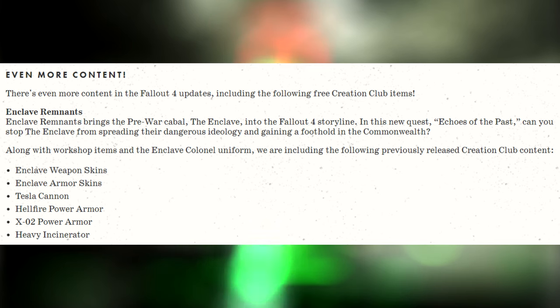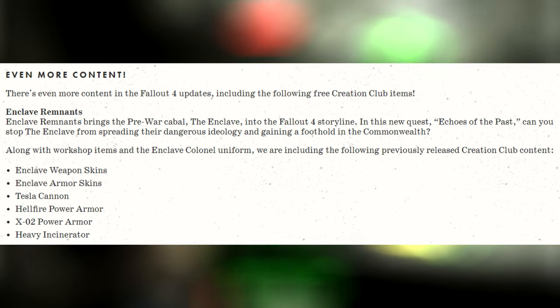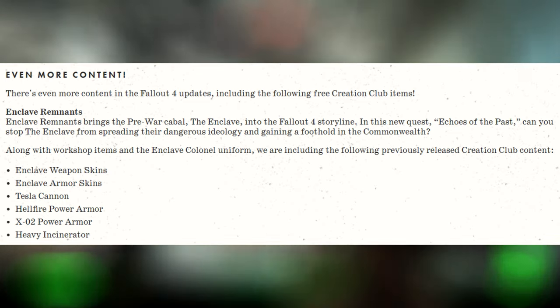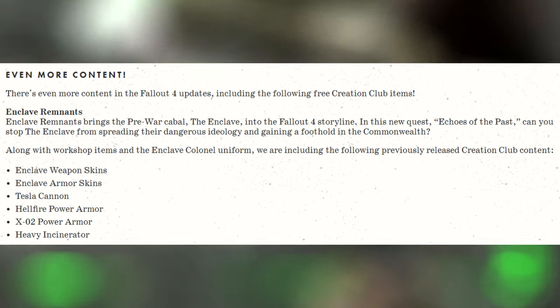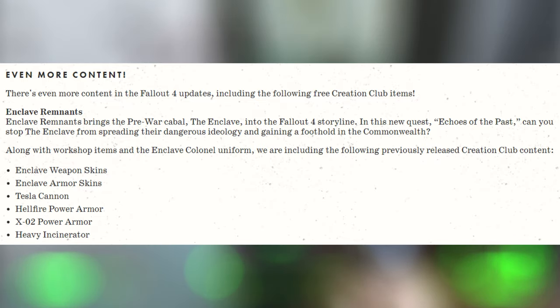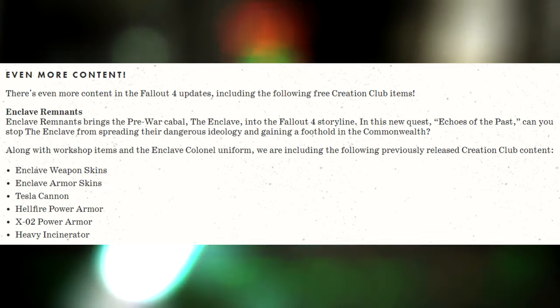There's even more content in the Fallout 4 update, including three Creation Club items. Enclave Remnants brings the pre-war Cabal and the Enclave into the Fallout 4 storyline. In this new quest, Echoes of the Past, can you stop the Enclave from spreading their dangerous ideology and gaining a foothold in the Commonwealth? Along with workshop items and the Enclave colonel uniform, they're including previously released Creation Club content.